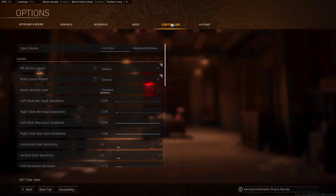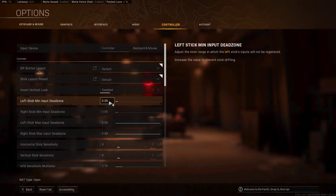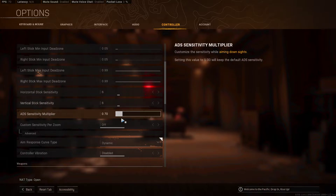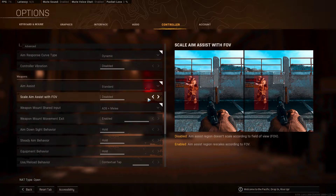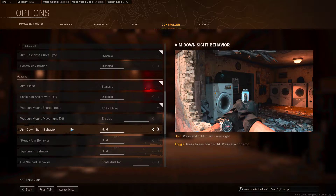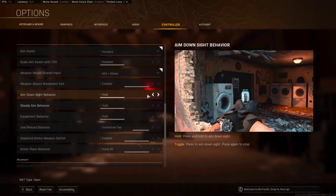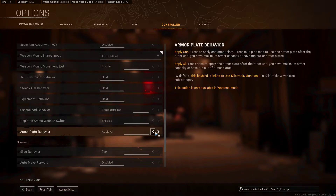Controller settings — I've got default preset, disabled, 0.50, 0.05, 0.05, 0.05. Sensitivity at 99. I play at 88 with a 70 ADS multiplier. Dynamic aim response curve — standard. Aim assist you should have off, it doesn't really do anything. ADS plus melee is off. Weapon mount exit — you can just exit with your mounting.